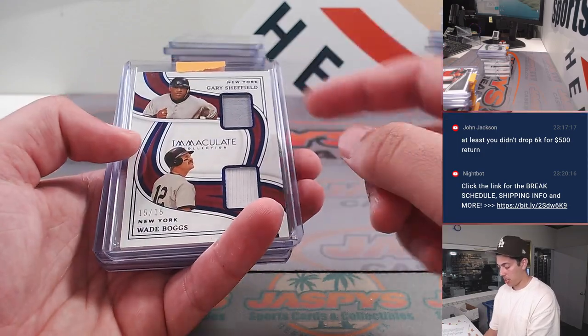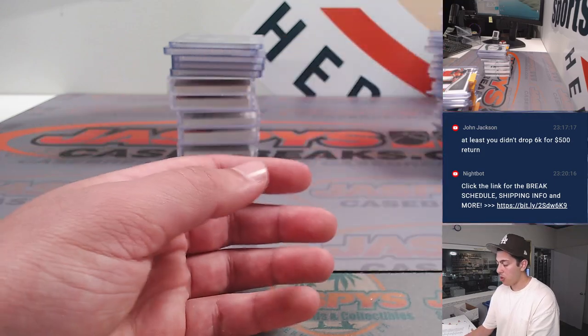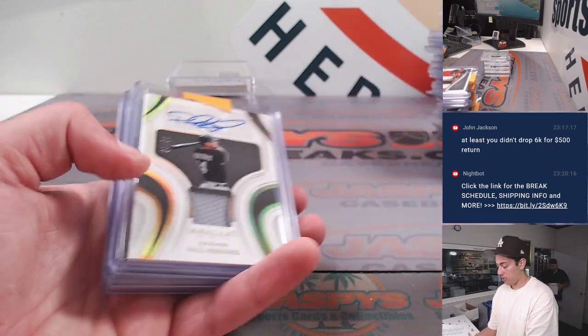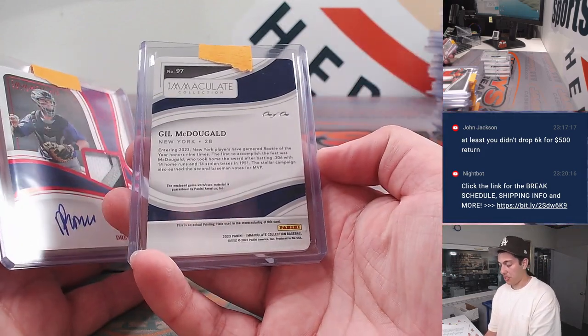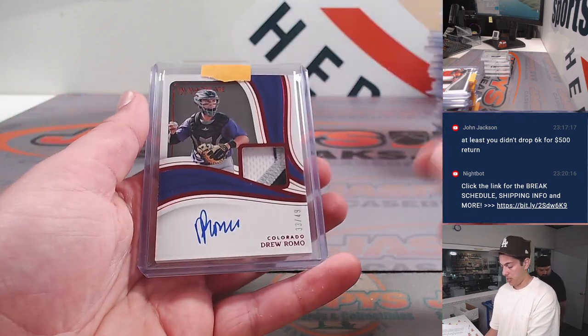Don Rafaela. Gary Sheffield. Wade Boggs. Farada. Then a Taj Bradley. Frank Thomas. Paul Canerco. Had a Gil McDougald one-of-one printing plate relic. Drew Romo.